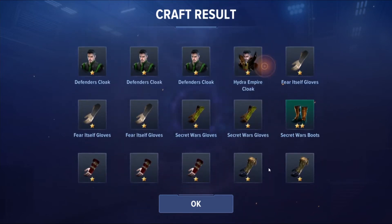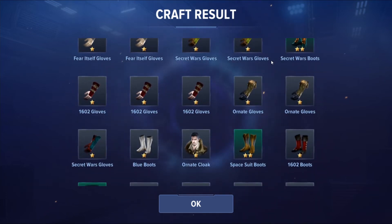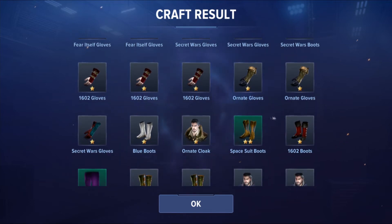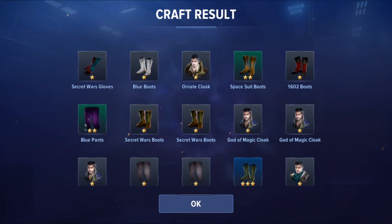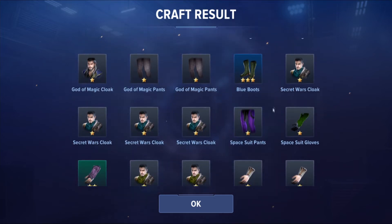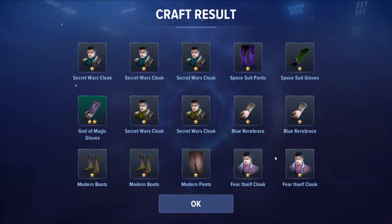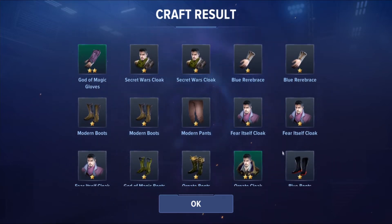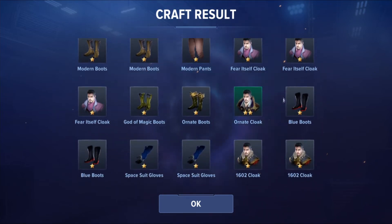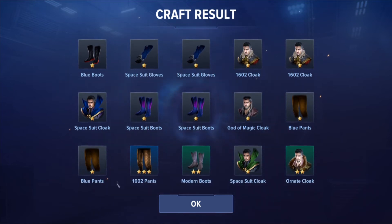Here we go — I can already see one Hydra piece! Let's see if we get more than one. We also have the Secret Wars boots at two star, which is nice, then another two-star boots. I mostly want to build the Defenders set, so I'm happy for any Defenders pieces too. I see two-star blue pants and then three-star blue pants — the three-star chance is really small!